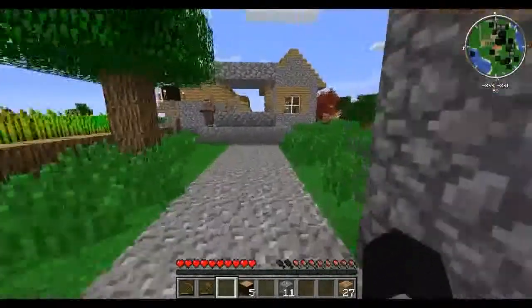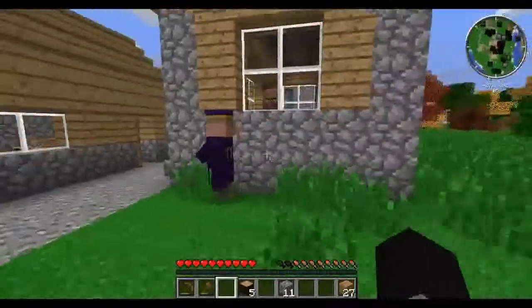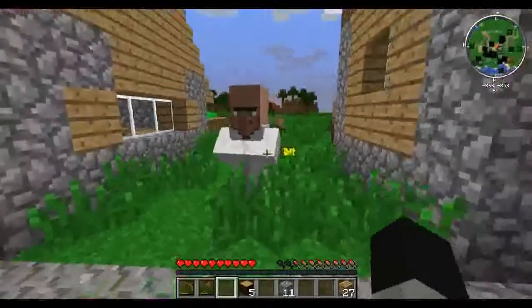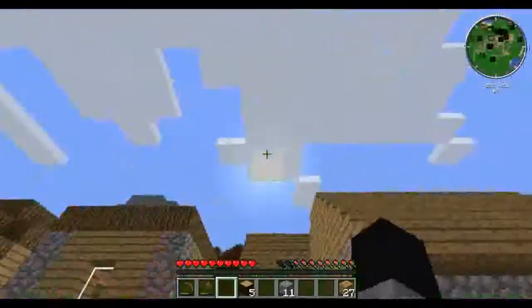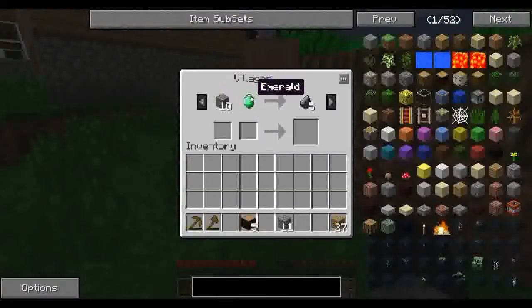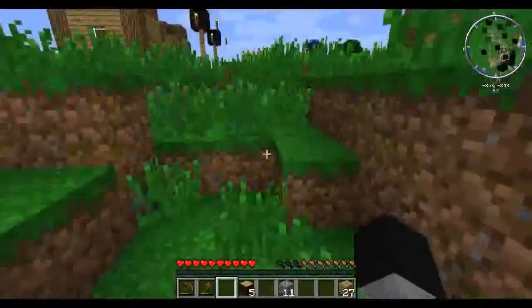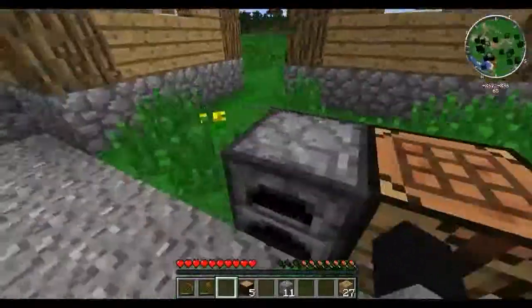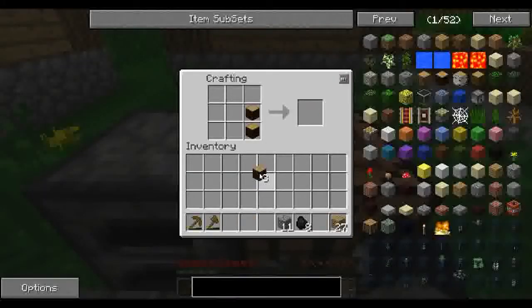Alright, looks like we've got a funky spot there. Anyways, paper for an emerald - you might be worth something later. I'm going to wait and see where the sun is. Let's check on my coal. First I need these - nice. And then that. And then this. There we go. I'm gonna need some food soon.